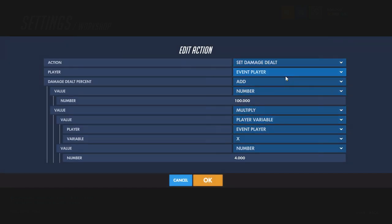Set damage dealt by event player to the addition of 100, which would be the normal amount of damage — you could increase that if you want it to be more scoped-in naturally.